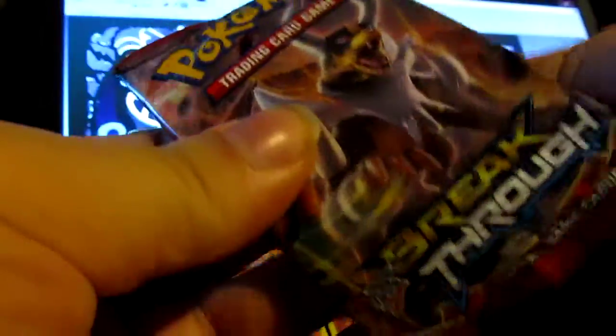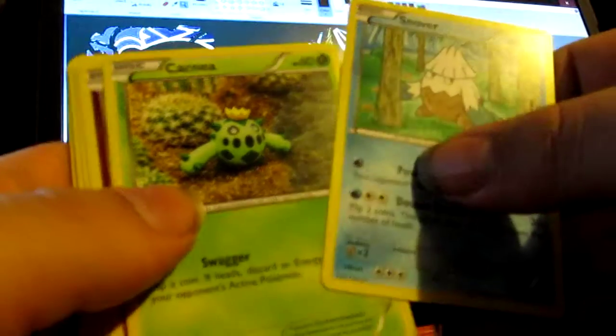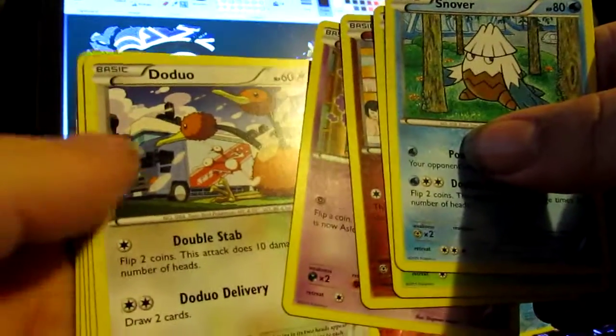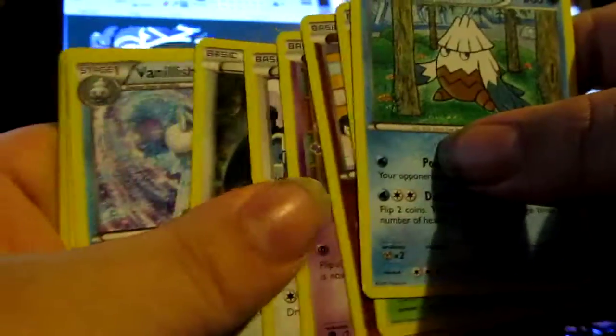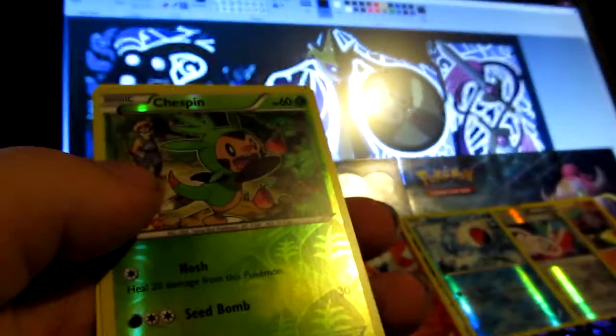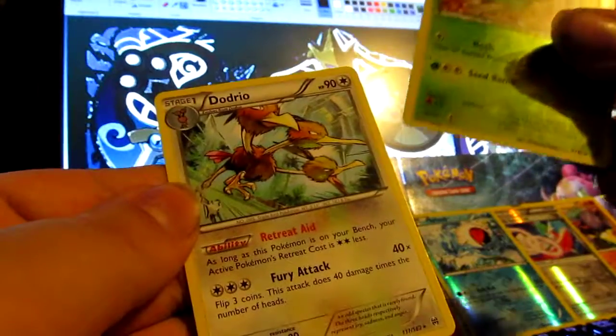Next up, Breakthrough — as my camera's about to die. We got Snowver, Cacnea, Spritzy, Cassly, Snorlax, Vanillish, a Salt Vest. Reverse Hollow is a Chest Pin, and the rare in the pack is Dodrio.